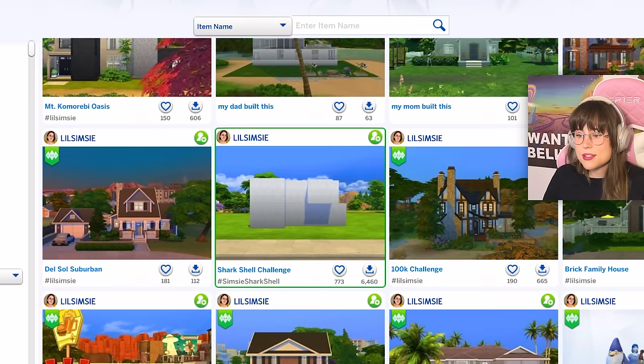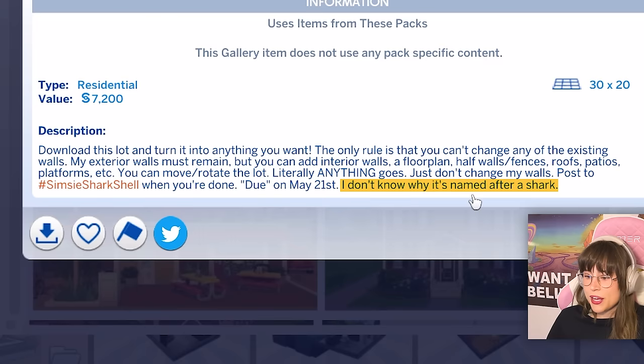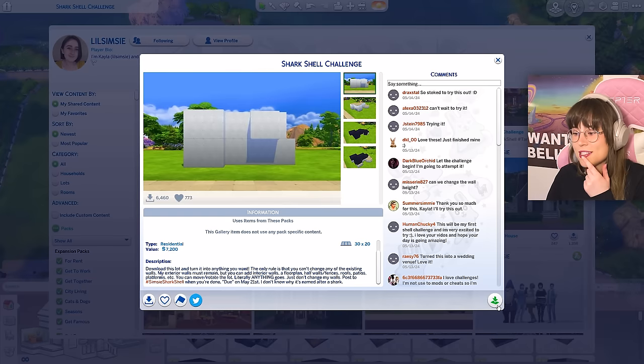So here it is: a shark shell challenge. What does that mean? The description says: download this lot and turn it into anything you want. The only rule is that you can't change any of the existing walls — my exterior walls must remain — but you can add interior walls, a floor plan, half walls, fences, roofs, patios, platforms, etc. You can move or rotate the lot — literally anything goes, just don't change my walls. I don't know why she named it after a shark. I really thought it had to be a shark, but I'm glad it's not. Let's place the lot.